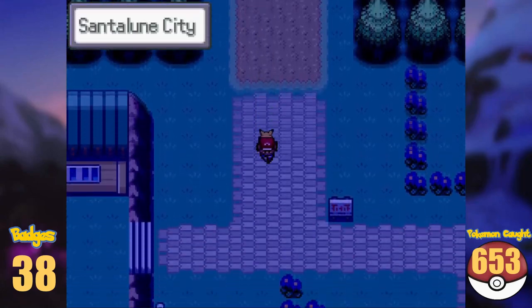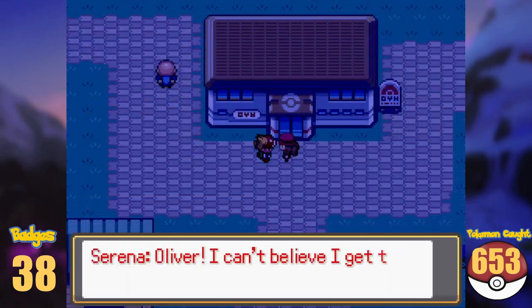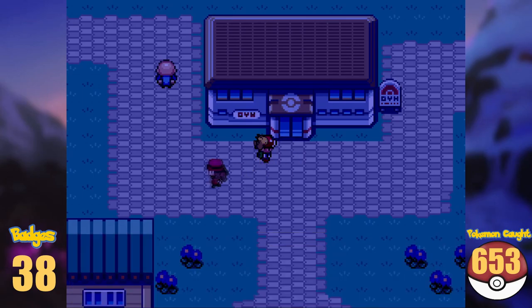South of Route 4 is Santalune City and the next gym. Before we enter it though, we run into our rival's arena. One short battle later, we already hit the end of the section here, so let's evolve what we have so far.